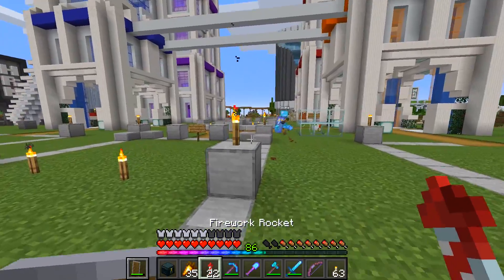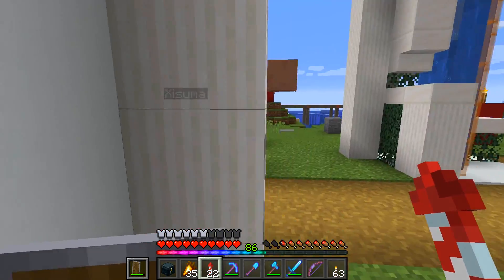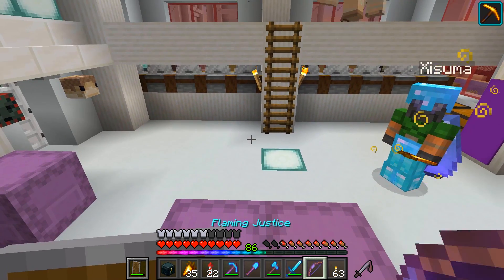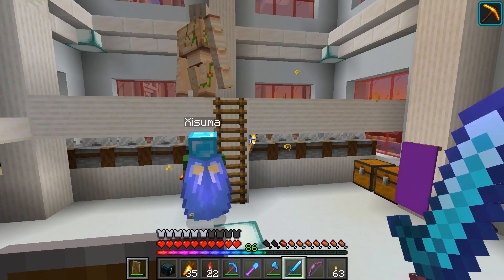I showed my people already how you got your quartz - stone masons. They're like the MVP, the low-slung MVPs of 1.14. Villager trading. And how much do you normally pay for quartz? It's one emerald for one piece of quartz block, so I get 12 per trade.